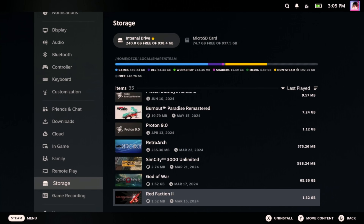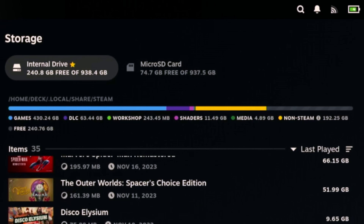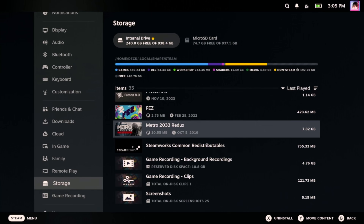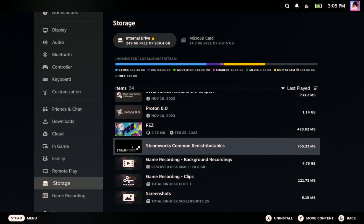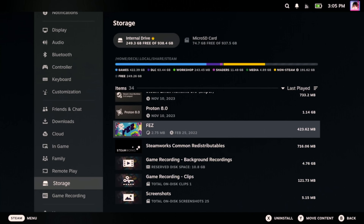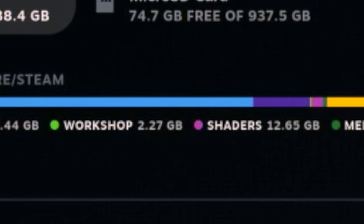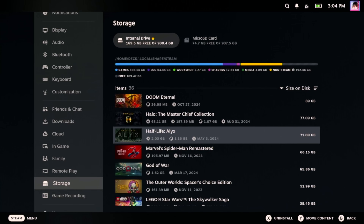While we're on this screen, you should see a chart that breaks down the space being used. This will give you some idea of what's taking up your system's disk space, and we can use this as a guide. Sometimes Steam Workshop mods can take up a huge amount of disk space. If you scroll through the list, you can see how much Workshop mods are taking up by finding the Workshop badge next to games that have Workshop items.